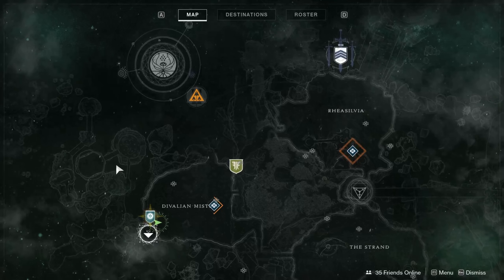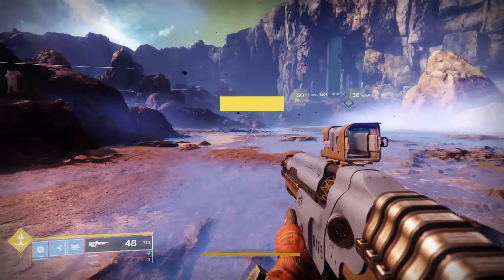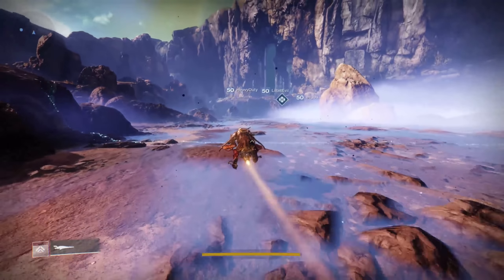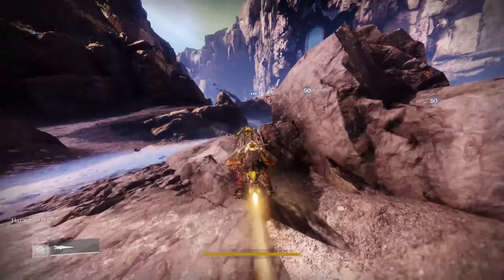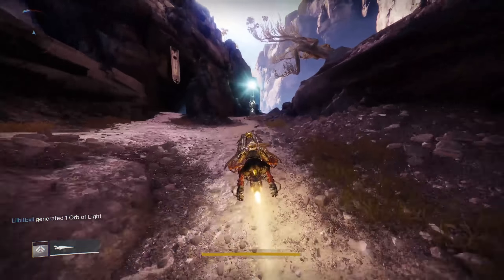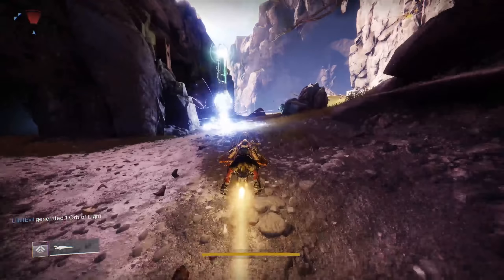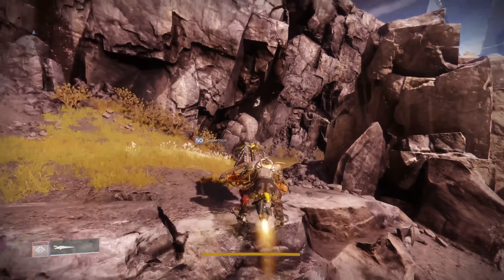We're heading out into the beginning zone, taking a quick U-turn through the Observatory and heading way out to a rock. Jump on your sparrow and get going. Make sure you have a couple bounties — your ascendant challenge bounty, and if the daily bounty includes 'find Toland in the ascendant realm,' that's a good one to pick up too. It's easy to knock out. Toland won't always be in the exact same spot, so keep that in mind.